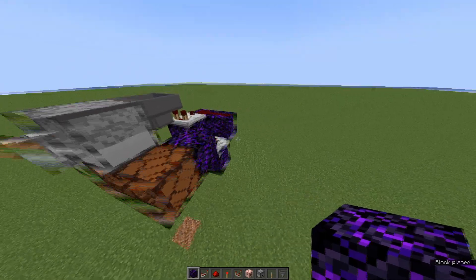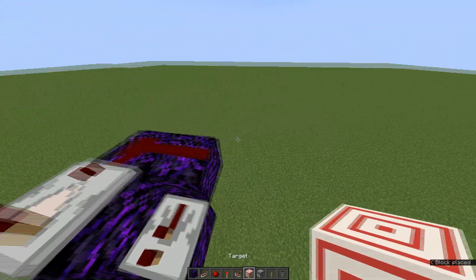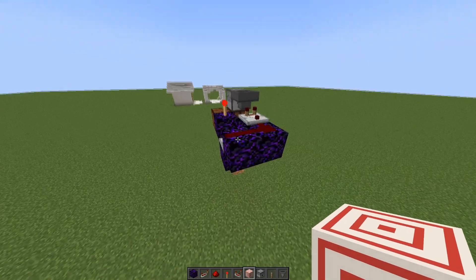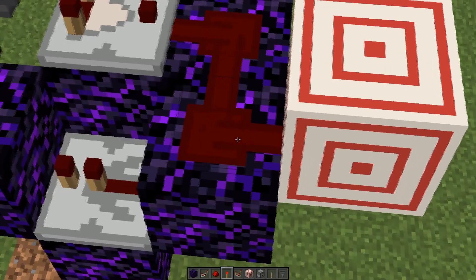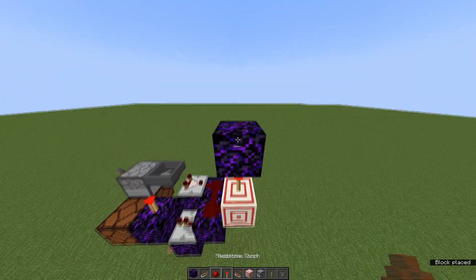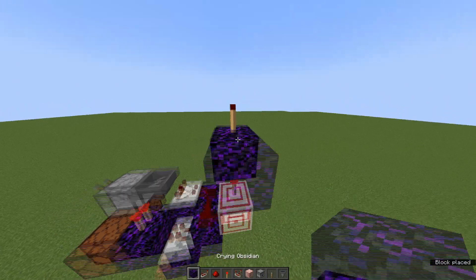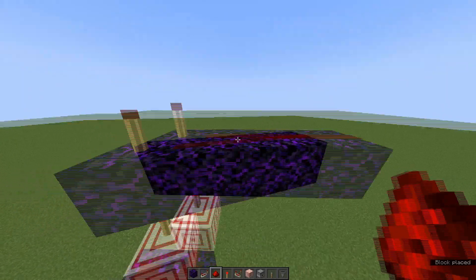You're going to want to have a block there with a redstone torch on top. Lastly, have a target block to the side of the redstone with a torch on top, then a block on top of that, and then another torch. This is where you're going to have your output for your key card.